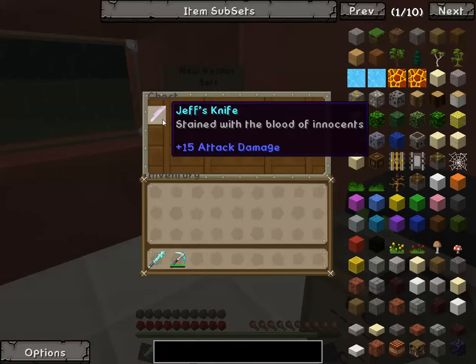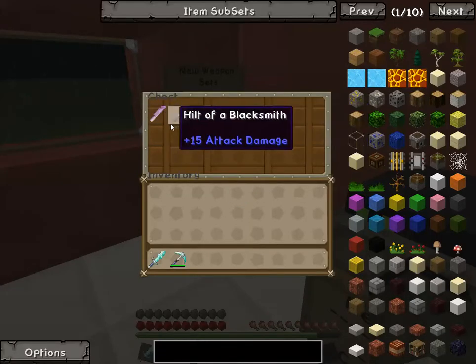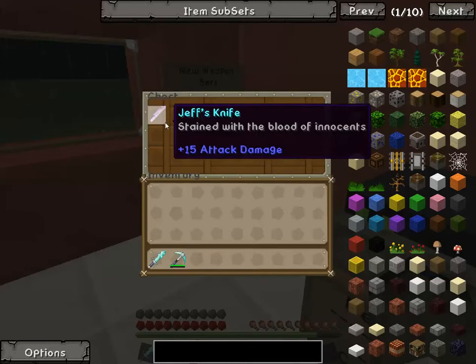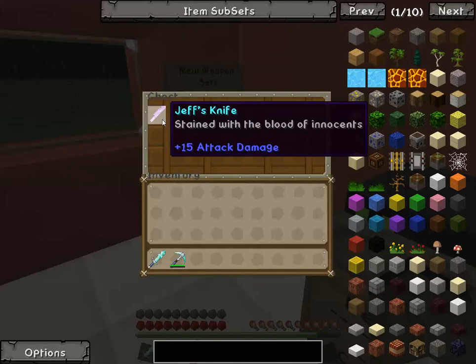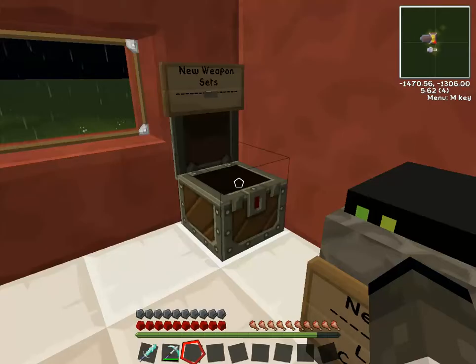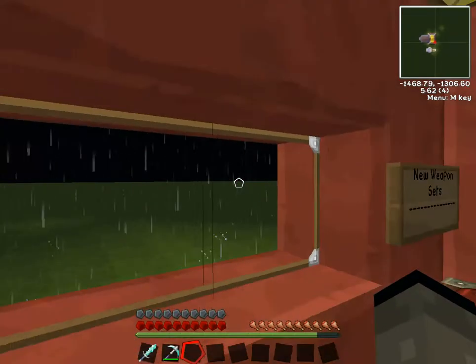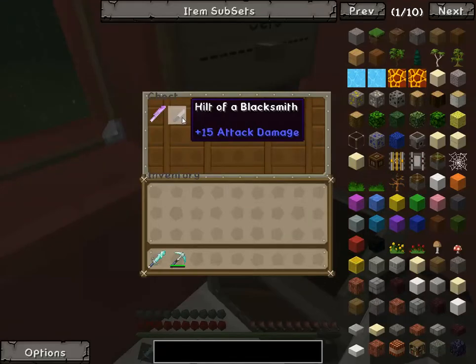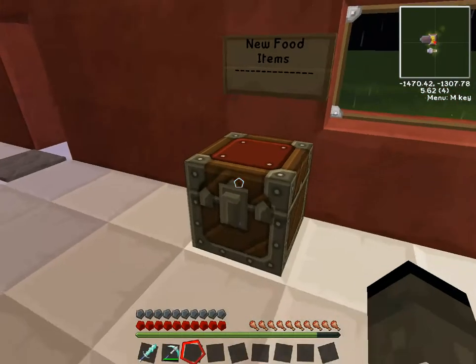New weapon sets: we have Jeff's Knife, which is stained with the blood of innocence and has plus 15 attack damage — a diamond sword only has seven, so that's ridiculous. There is no crafting recipe; it is a drop from one of the horrible mobs. The hilt of a blacksmith you find when you go into the blacksmith's area — they usually have one in their chest. The killer's knife is another drop but only has plus four attack damage, so it's not really worth it. The hilt of the blacksmith is definitely the best one to go for.